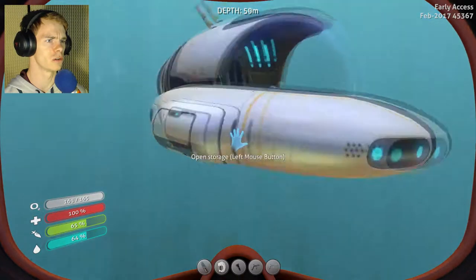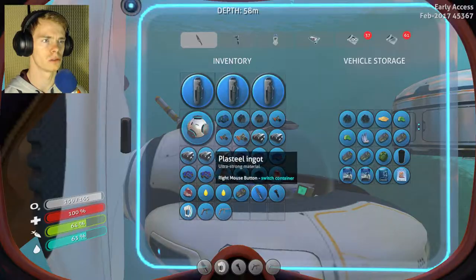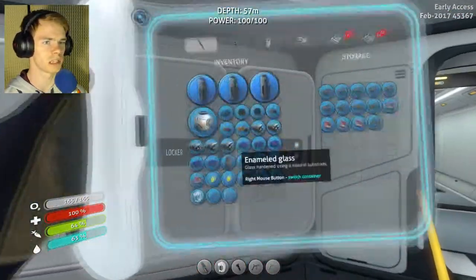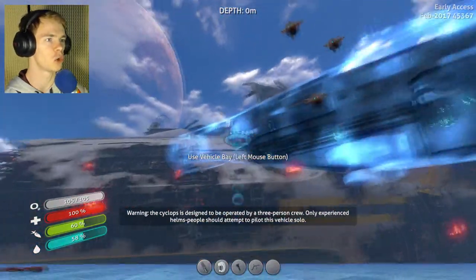The last thing I need to do is here. I've got to look at my storage real quick. I need enough room. I'll probably drop my oxygen tanks for just a second because I need to grab my mobile bay, which is in here. Cyclops, coming right up. Holy cow, that thing is huge.